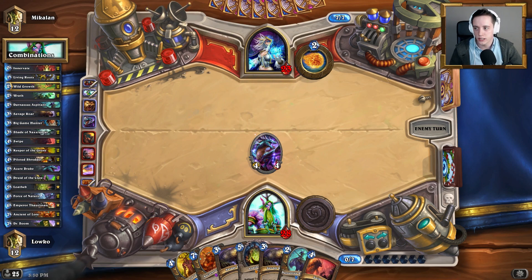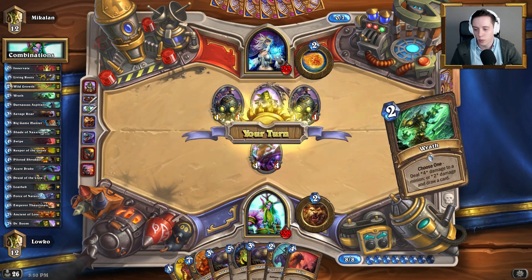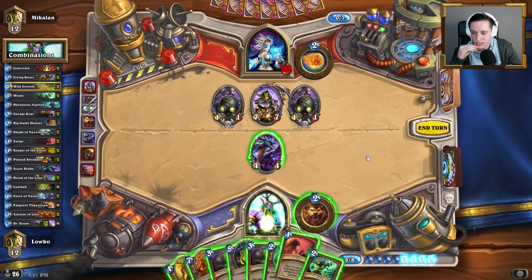Swipe is obviously also great. We could use that to clean up any kind of big minions — oftentimes in combination with the Keeper of the Grove. Dr. Boom can also be quite frustrating. I guess we'll just have to swipe Dr. Boom down and take some damage to the face. Do we have anything else to follow it up with though? I could swipe it down and clean up the board — we'll be left with four mana, which is not all that great. We're kind of in a bad spot.